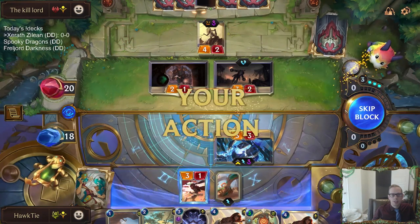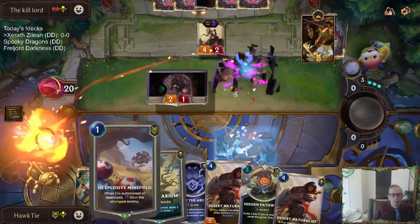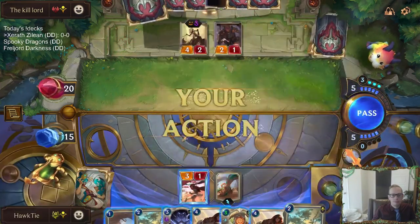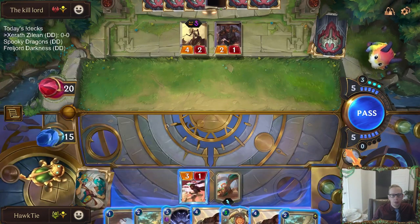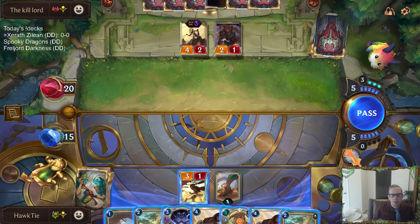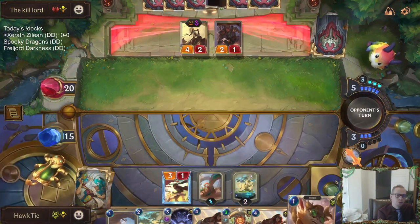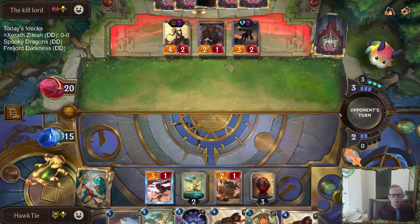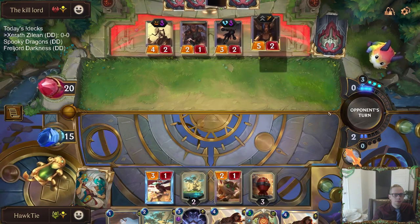The Hunter should be attacking because it just has Vulnerable anyway. Maybe Naturalist blows up a Roiling Sands, gets a 5-4. We want to blow up a Hexplosive Minefield maybe, probably going to want to be doing that. So we're Preservariuming.